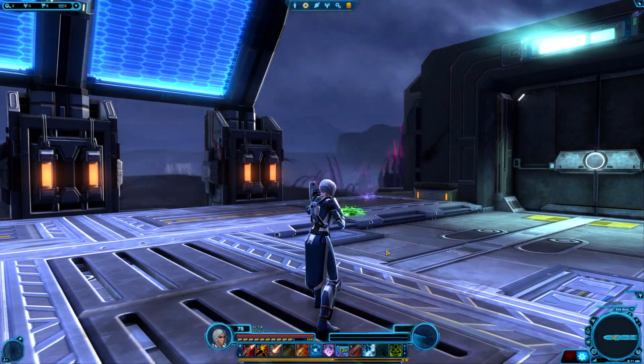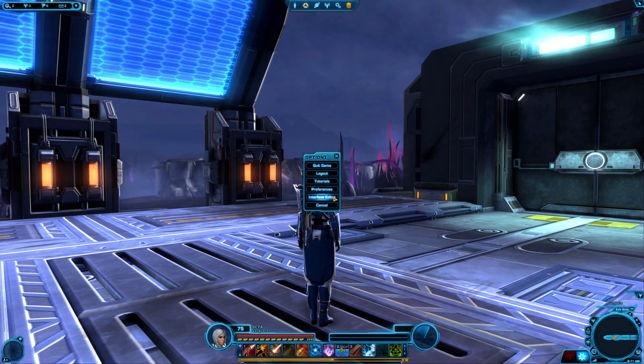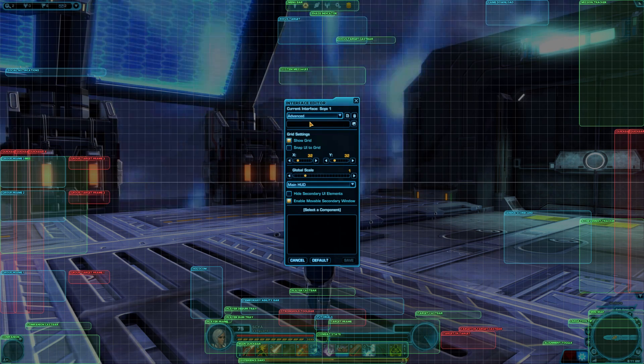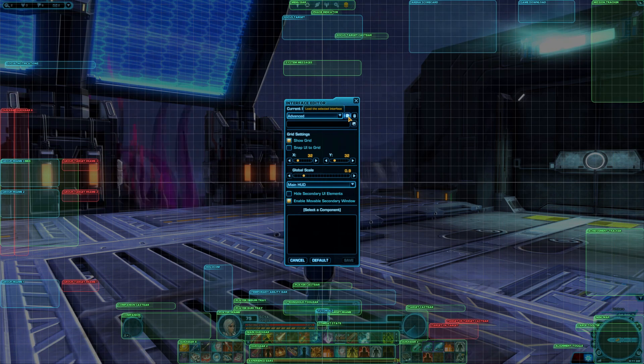To turn them all on, press Esc on your keyboard, choose Interface Editor, then choose Advanced from the drop-down at the very top, and finally click the tiny load button that looks like a sheet of paper on the right.